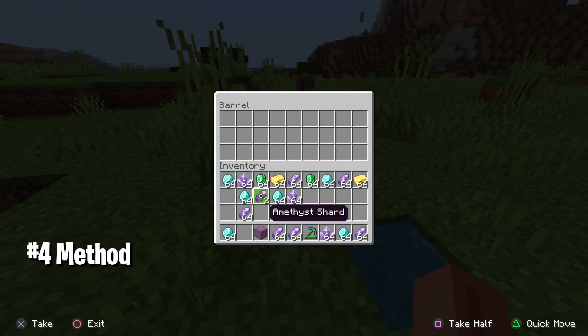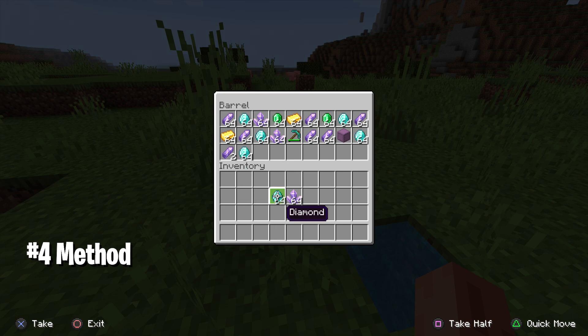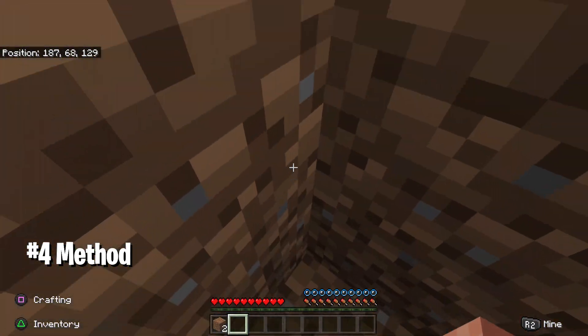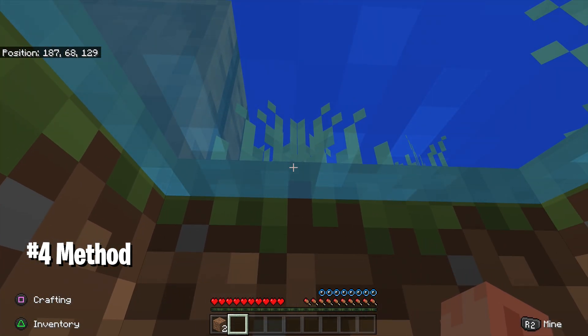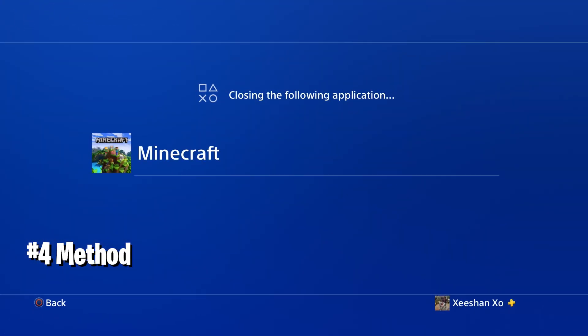Once you save the game and come back, quickly put all the items into the barrel — you can use a chest as well. After putting all the items in, drown yourself in the water and when there are about five bubbles left, restart the application — close it directly and relaunch it.